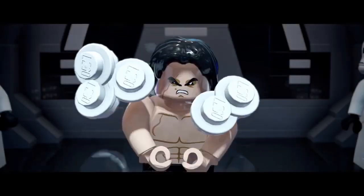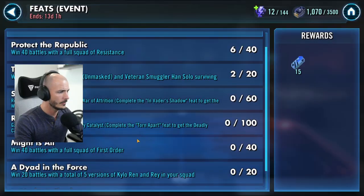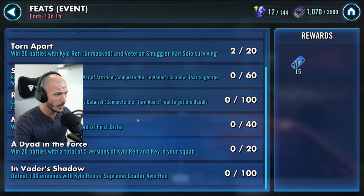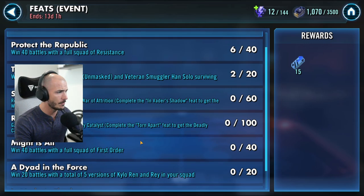And now we are getting the likes of Ben Swolo. The point I'm trying to make is this: if you want to remain competitive, if you want to get the most out of your teams, you have to get Conquest done. The problem is, CG has slowly turned this game mode — which was initially fun and engaging, where we could use our entire rosters — into something that's a downright chore and it's grindy. I need how many wins? 40 Resistance, 40 First Order, 24 versions of Kylo or Rey, 20 with Veteran Smuggler Han Solo and crew.